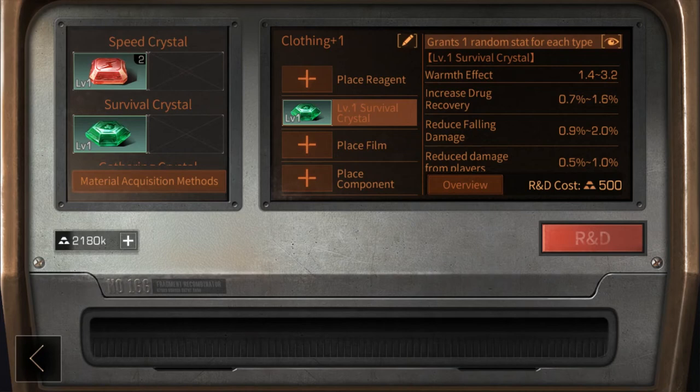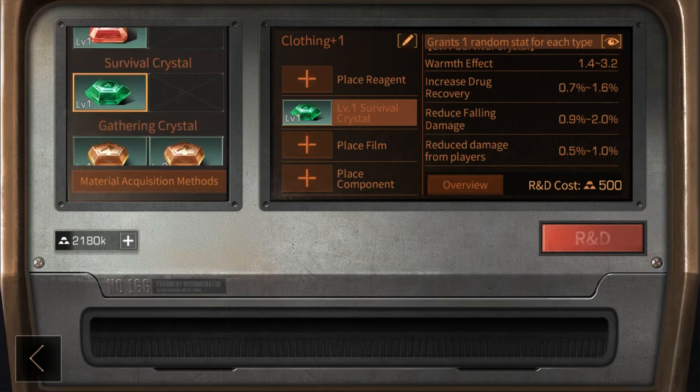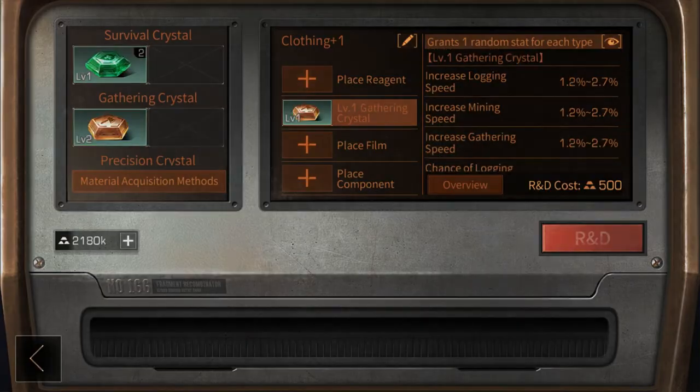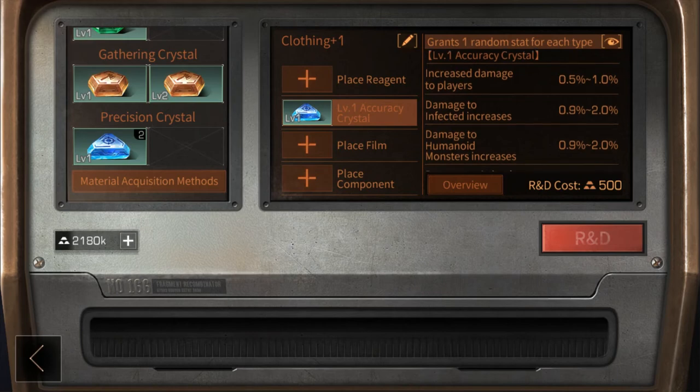Survival is all about surviving. The best upgrade for a PVPer is the reduced damage from players perk — stack three of them across all upgrades and you'll be significantly harder to take down. Warmth might be nice for gatherers. Precision kills things quicker; you can either kill players faster or target the three mob types in the game. Stacking increased damage to players is obligatory for any PVP-oriented build.